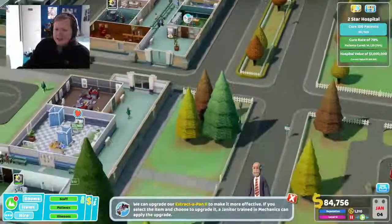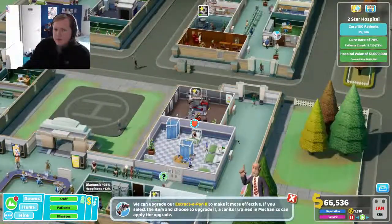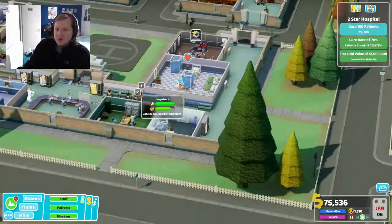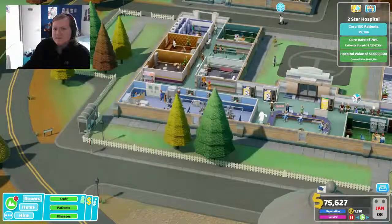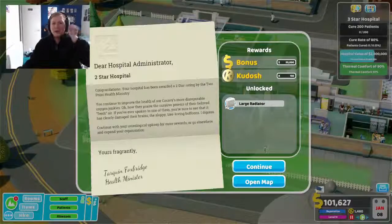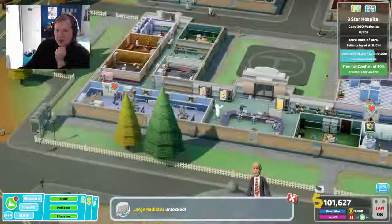Six out of eight — I don't have the most prestigious hospital but I've got six out of eight, that's not bad. I should probably get my facilities up again. Two-star hospital — nice! And we've unlocked a large radiator now.